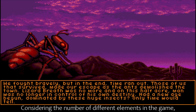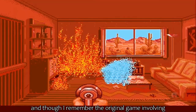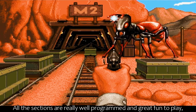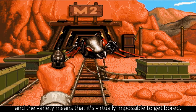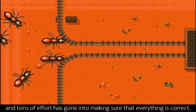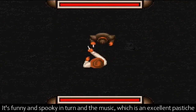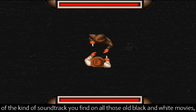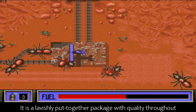Considering the number of different elements in the game, it all hangs together very well, and though I remember the original game involving a fair amount of disk swapping, it was certainly worth the hassle. All the sections are really well programmed and great fun to play, and the variety means that it's virtually impossible to get bored. It Came From The Desert has brilliant atmosphere, and tons of effort has gone into making sure that everything is correct. It's funny and spooky in turn, and the music - which is an excellent pastiche of the kind of soundtrack you find on those black and white movies - is perfect. It is a lavishly put together package, with quality throughout.